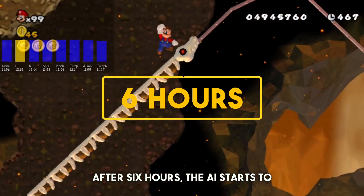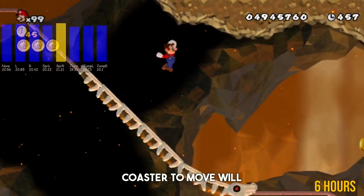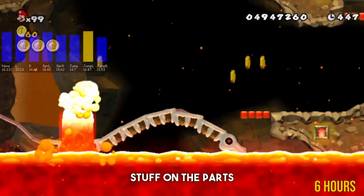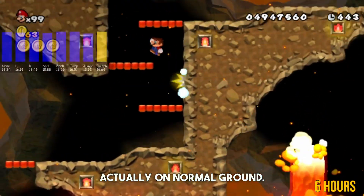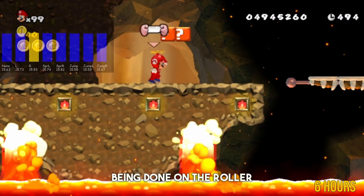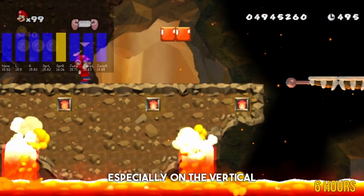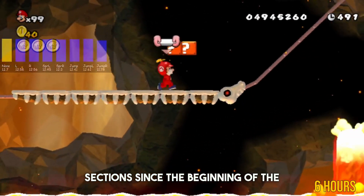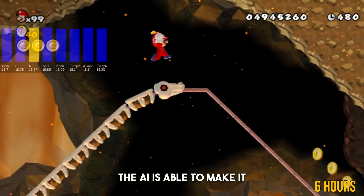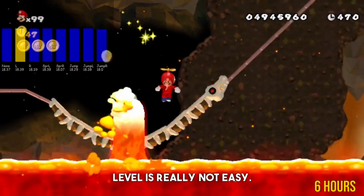After six hours, the AI starts to get far better at riding the roller coaster and hence trusts that waiting for it to move will have the bigger payoff. One thing we can see though is that the AI starts doing some weird stuff on the parts of the level that are actually on normal ground. This is because a huge amount of its training is being done on the roller coaster, and it begins to find it hard to move around normally, especially on the vertical sections. Despite some odd behaviour, the AI is able to make it past the halfway mark of this level, which is looking pretty good since this level is really not easy.